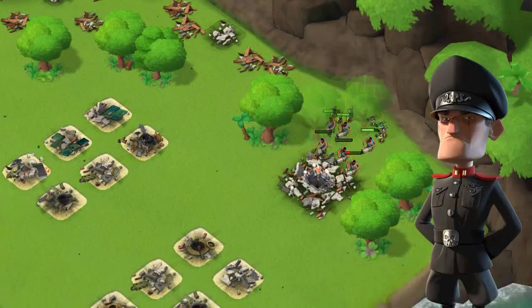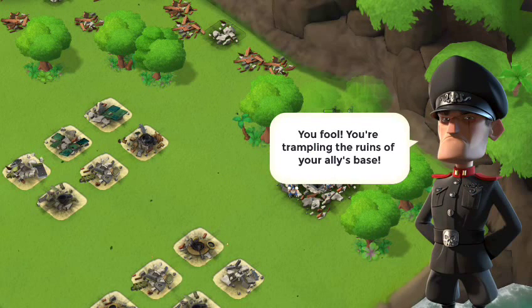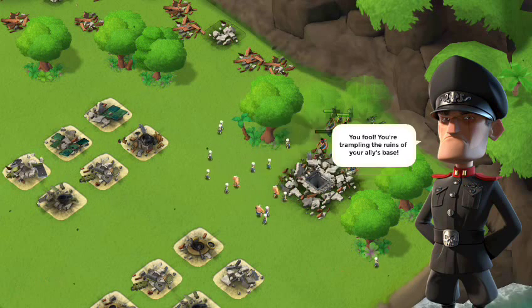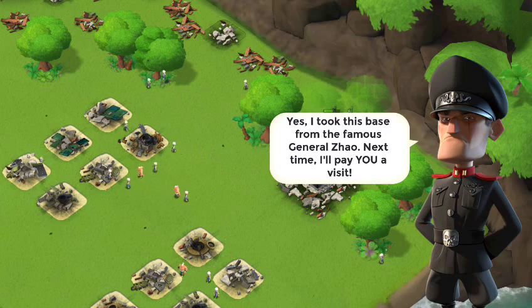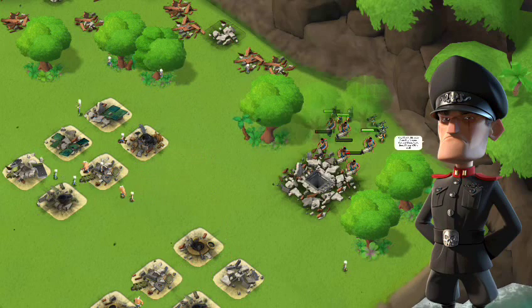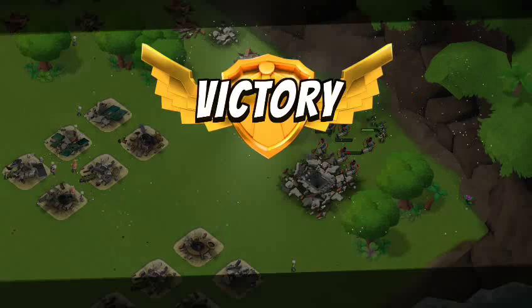Look at all that beautiful treasure! Don't call me a fool boy! You trample in the ruins of your allies' base. I don't care what you say. You took the base from the famous General Zoe. Next time I pay you a visit — you come on, boy! I'll fight you. I don't care if I don't feel good.